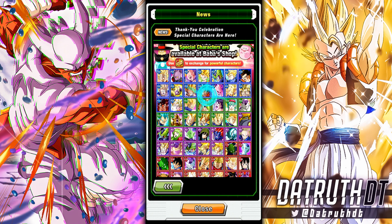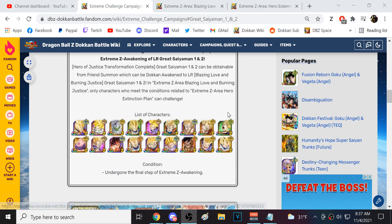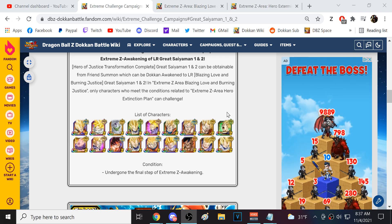This Goku sucks. This guy's pretty good on the Realm of Gods team. AGL Kebu sucks. This Super Saiyan 2 Vegeta has some minor value. This Super Saiyan 2 Goku is one of the EZA area units. Let's go ahead and switch over - here is the LR Great Saiyaman 1 and 2 Awakening EZA area. These are all the characters you can use to participate in the LR Great Saiyaman 1 and 2 EZA area.